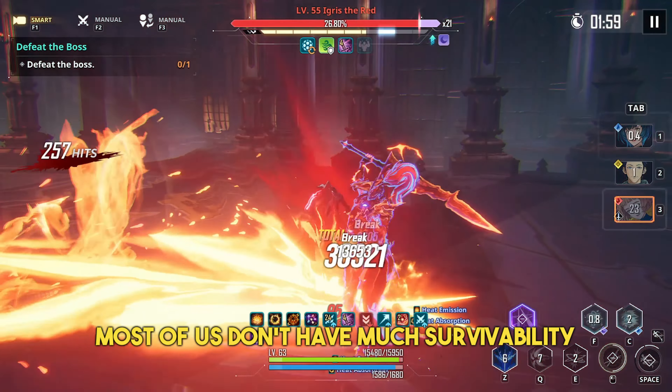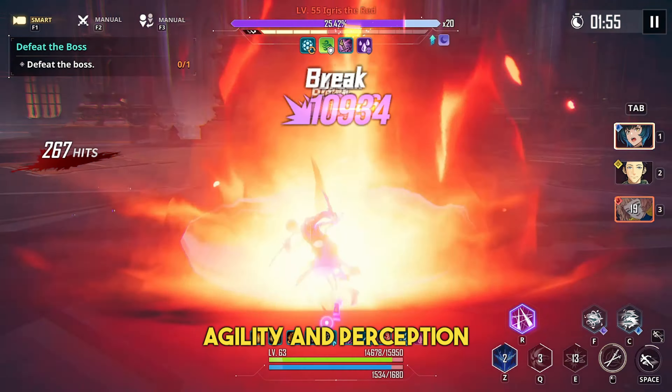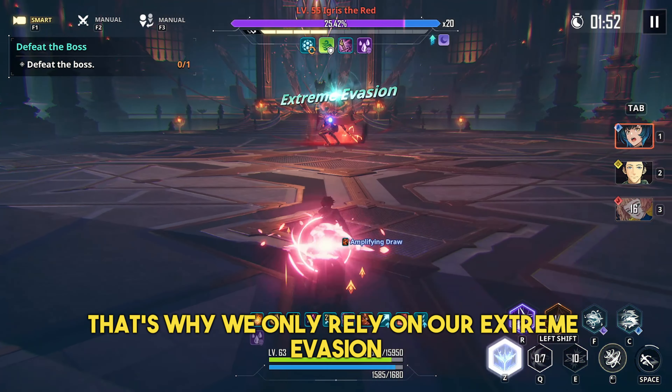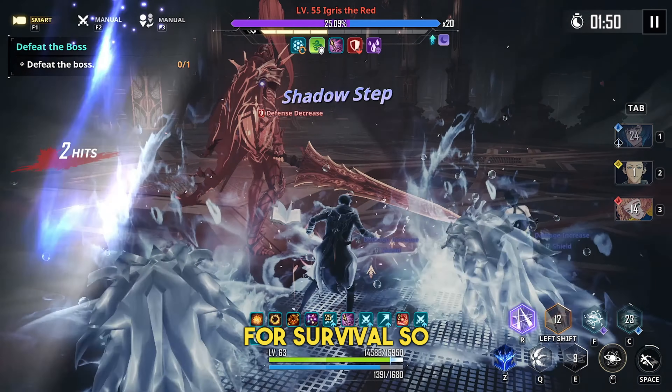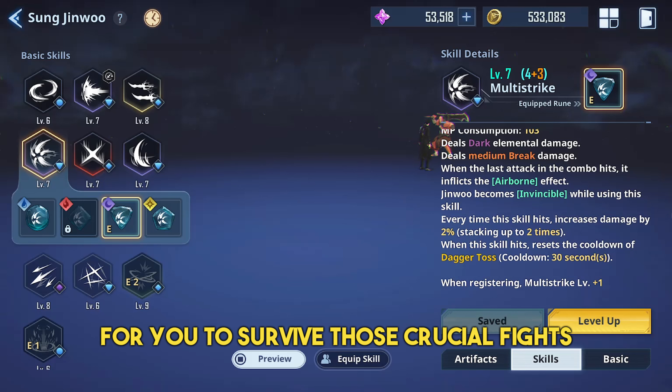Most of us don't have much survivability since we all pump our stats into strength, agility, and perception — that's why we only rely on extreme evasion for survival. So having this extra defensive ability will be a big help for you to survive those crucial fights.